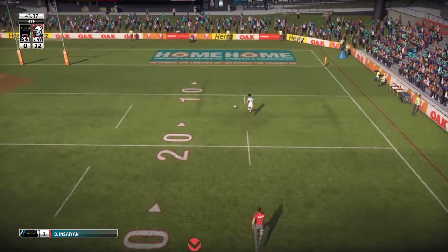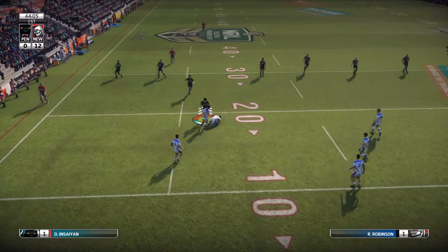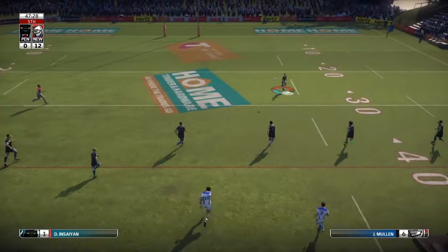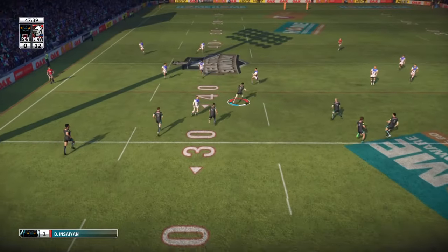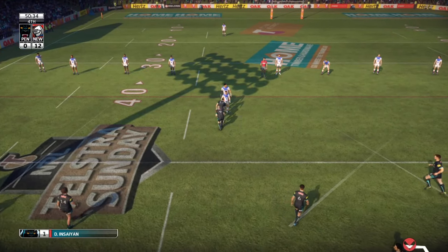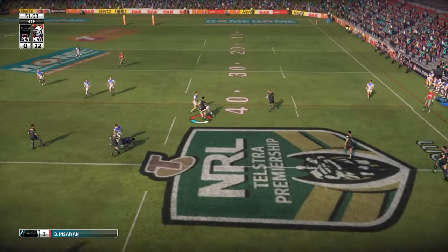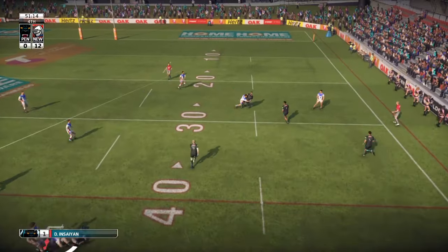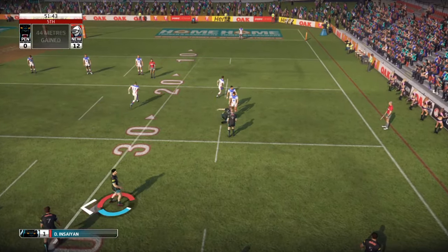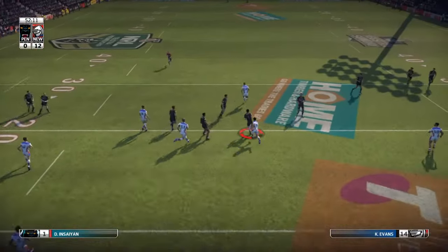We're looking for a 40-20 early in the set, early in the half as well. But it copped the deflection — still went a pretty decent distance after copping the deflection. It wasn't the worst kick, but we're going to have to do something to come back into this game. It's been a bit of a rough one honestly. This is a nice play actually — it's just so much easier to position yourself and pick the gaps. That was a bit of a wraparound, with a couple of decoy runners that looked really good. We put in another little grubber.